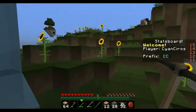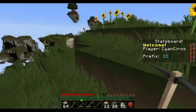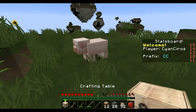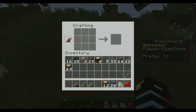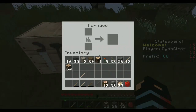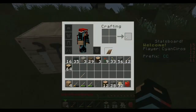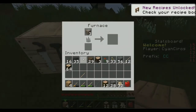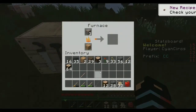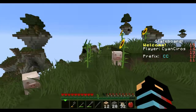Why do I need a bucket? Well, it's kind of obvious - I need water to get down in general. We need a furnace. I need three iron ore and two planks, which is exactly the amount needed for it to burn.